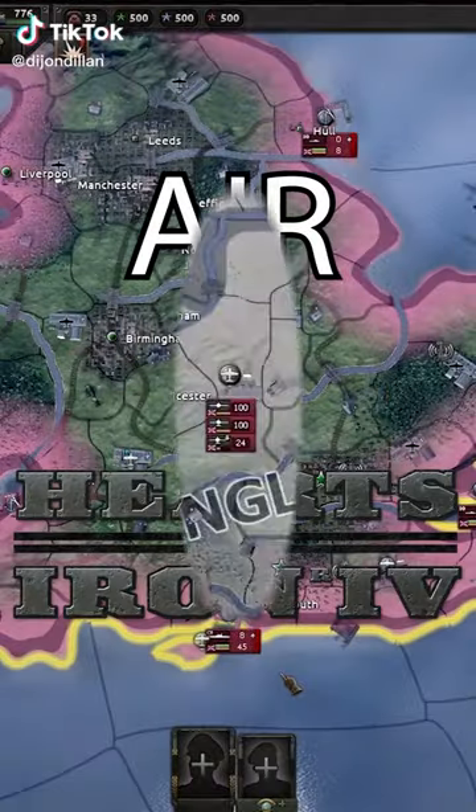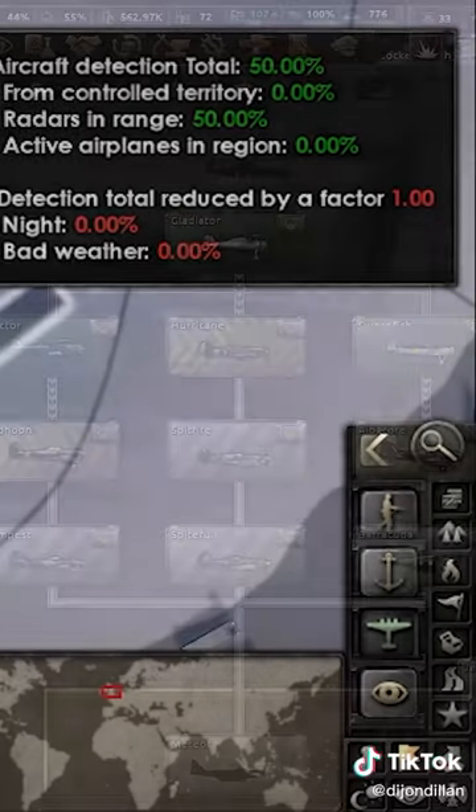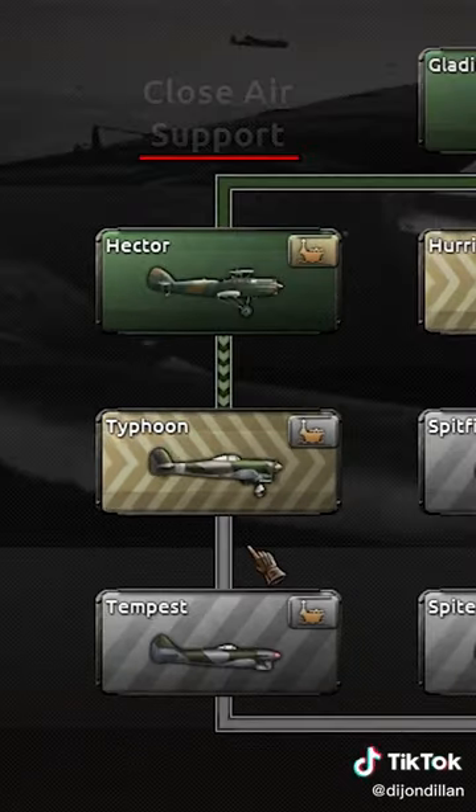Today I'm going to show you how to do air in Hoi 4. Let's start with the basics. If you want to enter the air map mode, you just hit F3. For research, I traditionally go fighters, naval bombers, and close air support.